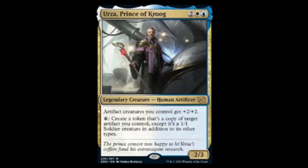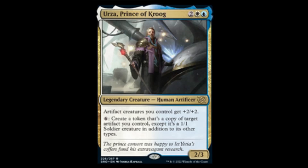Urza, Prince of Kroog — blue, white, and two for a 2/3. Artifact creatures you control get +2/+2, because why wouldn't Urza be a lord? For six colorless: create a token that's a copy of a target artifact you control, except it's a 1/1 soldier creature token in addition to other types. So if you get a bunch of powerstones out, you just keep making powerstones — they're all 1/1s which become 3/3s. This thing alone is a kill condition, which means this is your new blue-white deck. I'm gonna not like this.